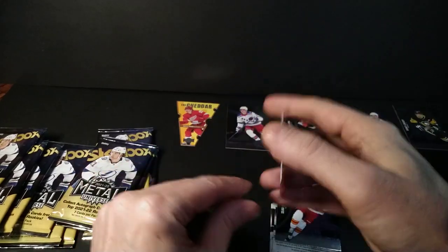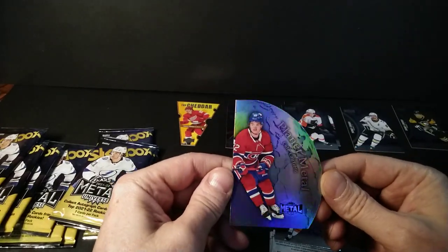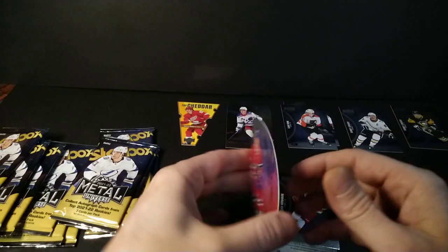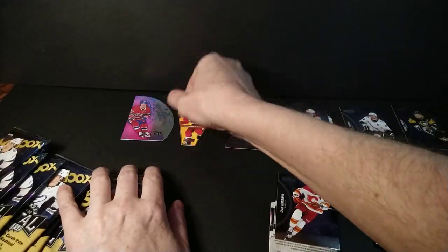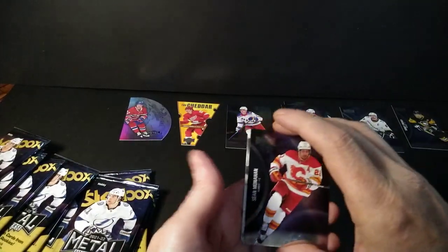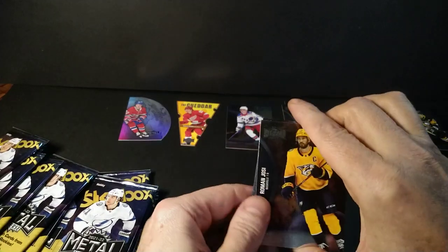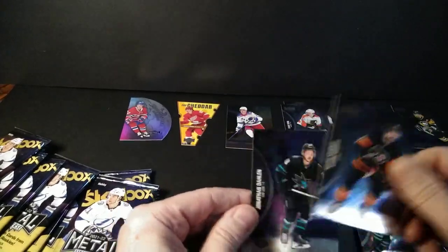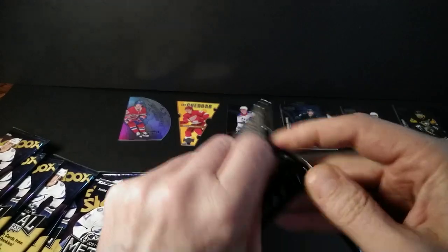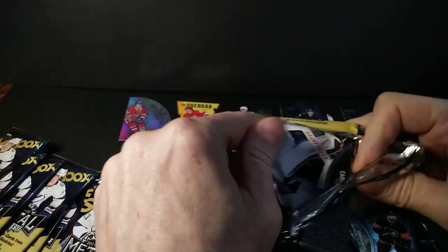Clayton Keller base card, Sean Monahan — and I got the Planet Ice die-cut! Speak of the devil — that's one of the cards I actually hit in my case break, so now I have a parallel of the Planet Metal die-cut. Cole Caufield rookie insert — cool. It's number 24. Right off the bat, a Red Wing and a Canadiens hit, so it's kind of funny I'm matching my team selection from the breaks.